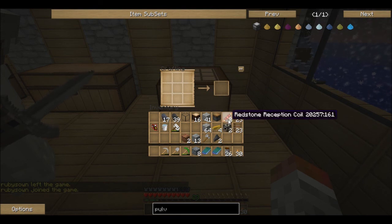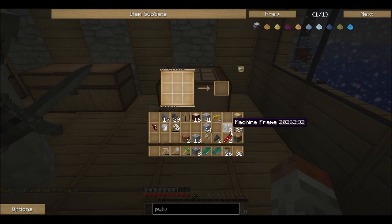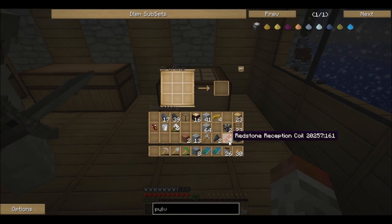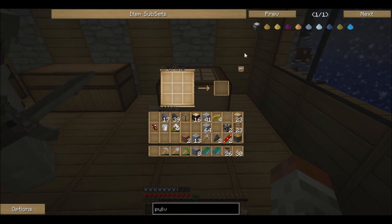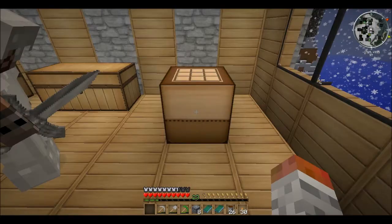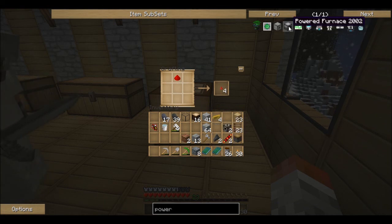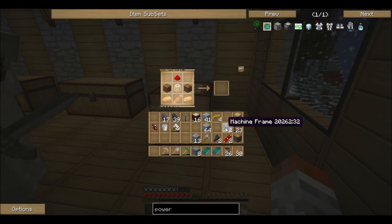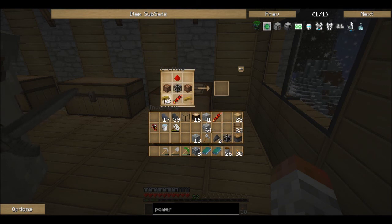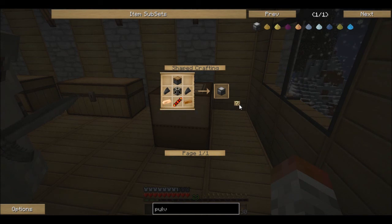I have two machine frames, two redstone reception coils, a piston — going through a checklist of what you should have. Two machine frames, I'm building them now. Two redstone reception coils, a piston, two flint, four copper. Now you've got to search for the powered furnace recipe in NEI. We need a bit of redstone for that — make one powered furnace. Which uses the bricks — did I give you the bricks? You did. One powered furnace. Next: pulverizer.